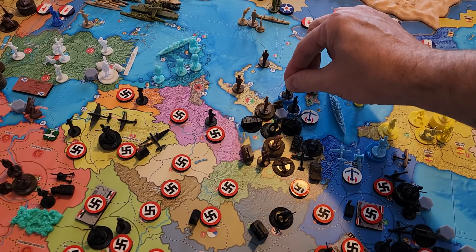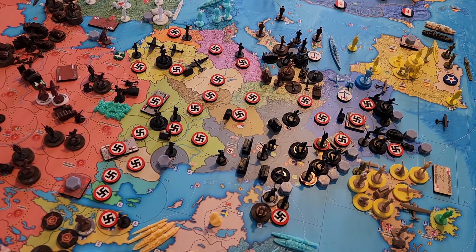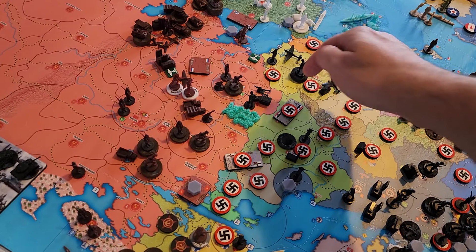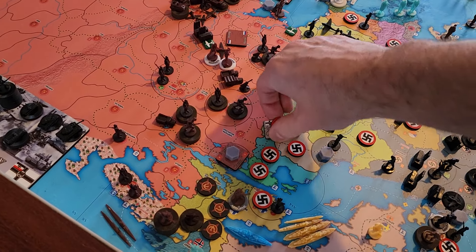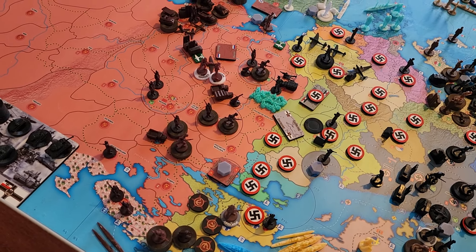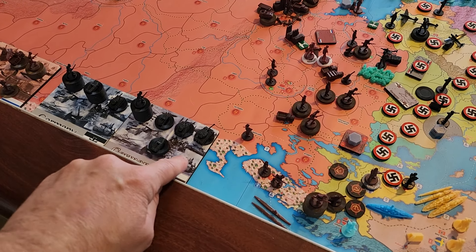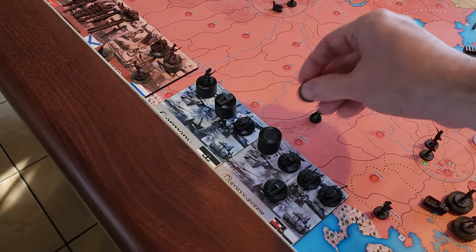We have three rail moves left. First, one infantry from Warsaw comes up to East Poland, putting us back to 11 infantry there. Then our whole force in Palachka comes down one to Lebelsky — that's 14 infantry, two SS panzer grenadiers, two medium armor, two tigers, and four advanced mechs. The remaining infantry in Warsaw moves up one to Lebelsky, giving us 15 infantry there.